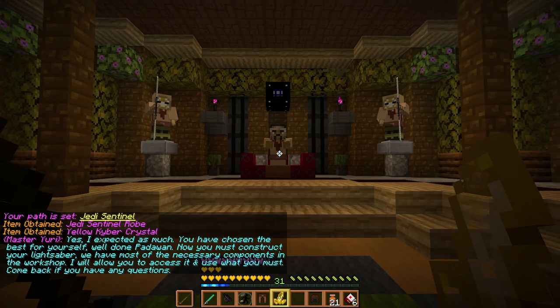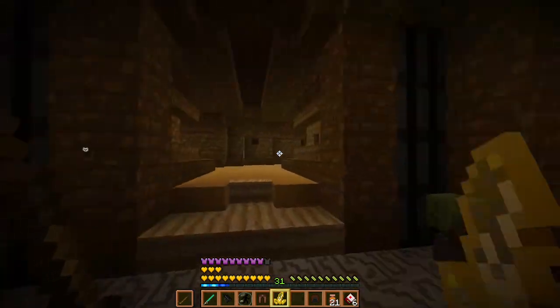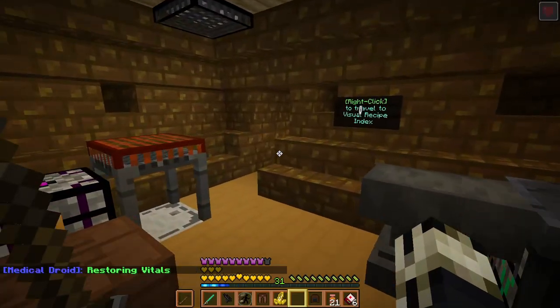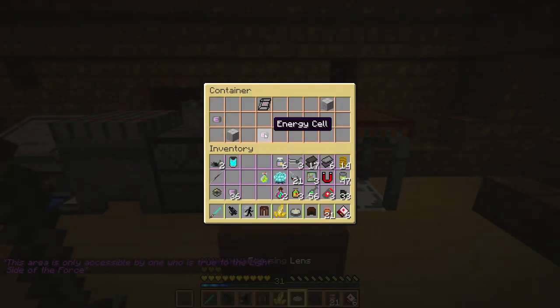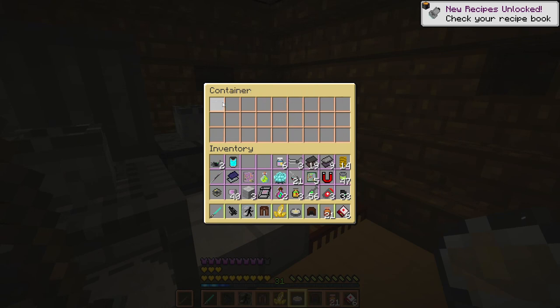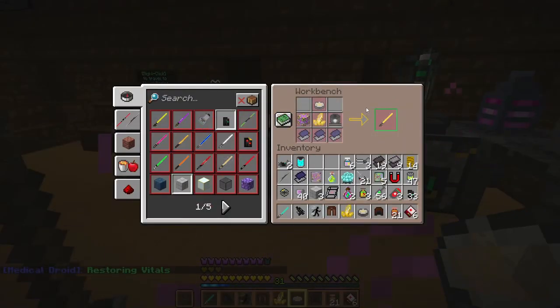Now I must construct my lightsaber. I have a lightsaber! You have most of the necessary components in the workshop - I'll be allowed access to it, use what I must. Cool. There's a lot of screaming going on - sweet Christ, what is that? I think there are some sound problems. Something's getting absolutely bent.